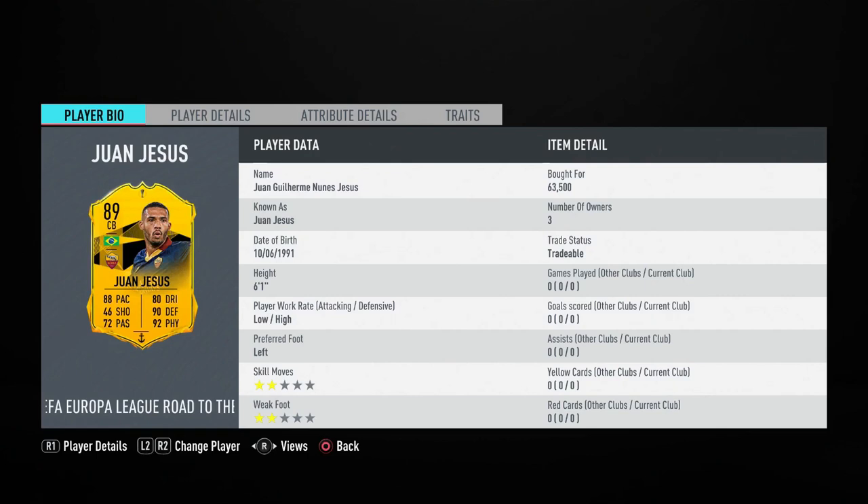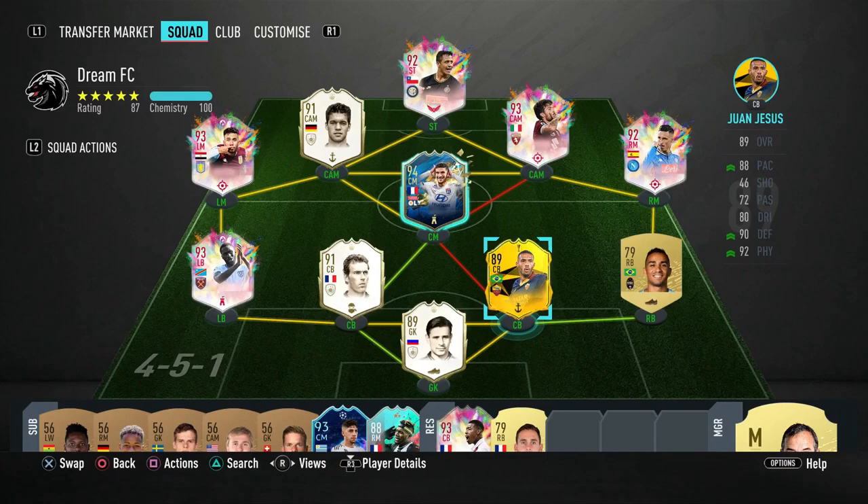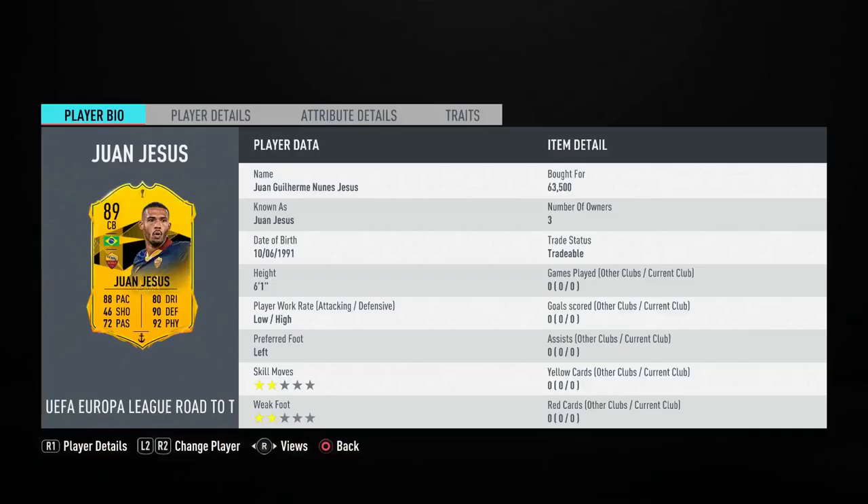He is six foot one, low/high work rates — two stats right there which are ideal. Six foot one is amazing for a centre back, low/high is amazing for a centre back. Left foot is what it is, so I would prefer to play him as a right centre back, so when he's clearing he can go to the left back and use his left foot in that position. Two-star weak foot is what it is — as a centre back you aren't going to do skills, so it's not an issue.